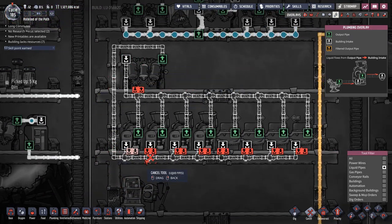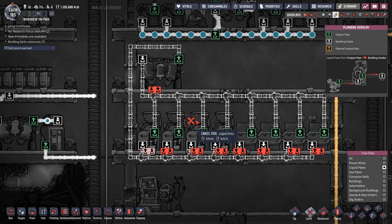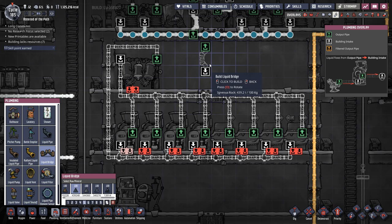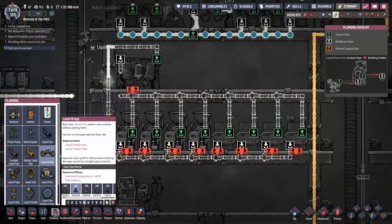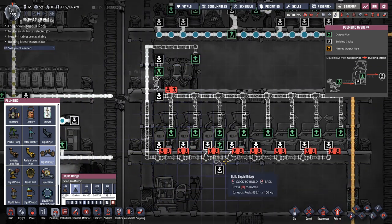As a closed loop, this works fine: water comes in, becomes polluted water, goes into the sieve, gets cleaned, and loops back. However there is accumulation, and I need that to exit. I'm going to abuse a clever trick: if you have a liquid bridge with a pipe going in and out, water will always try to enter the liquid bridge first, and only flow past it when the bridge is blocked. We'll use that to handle overflow.